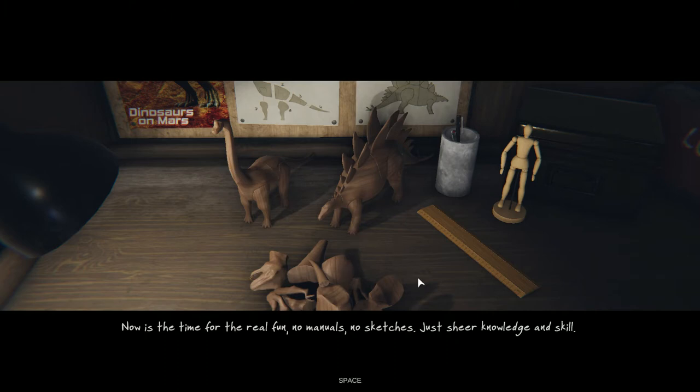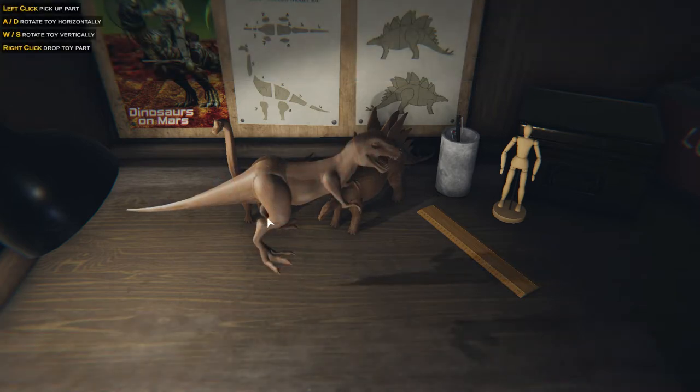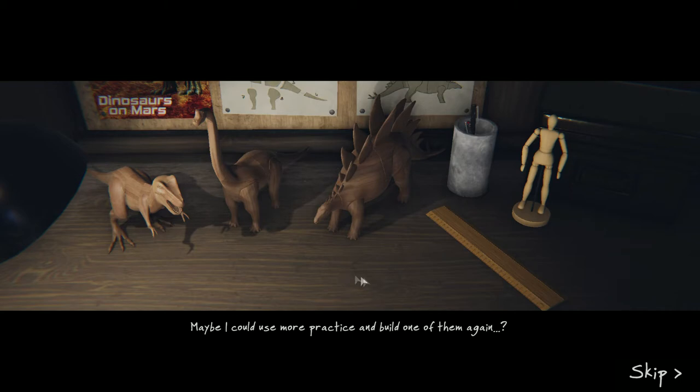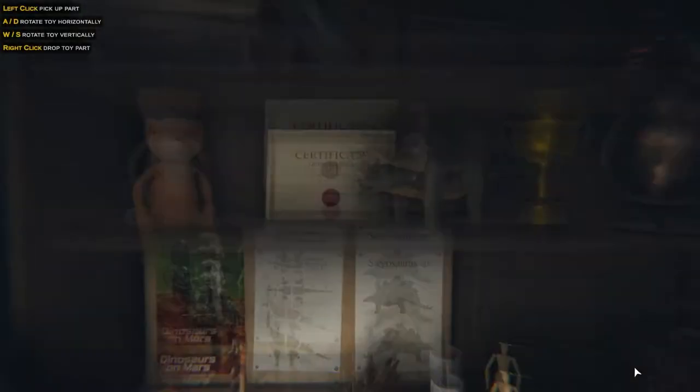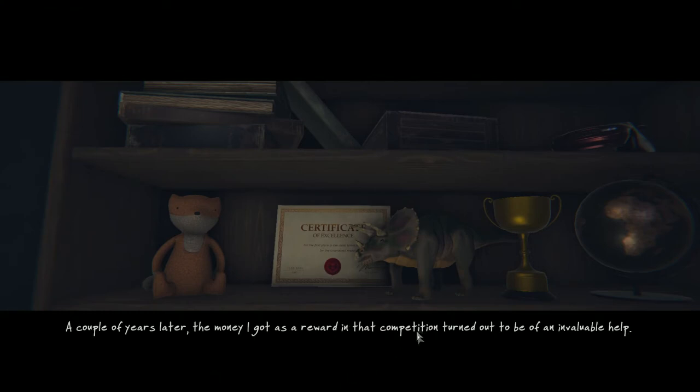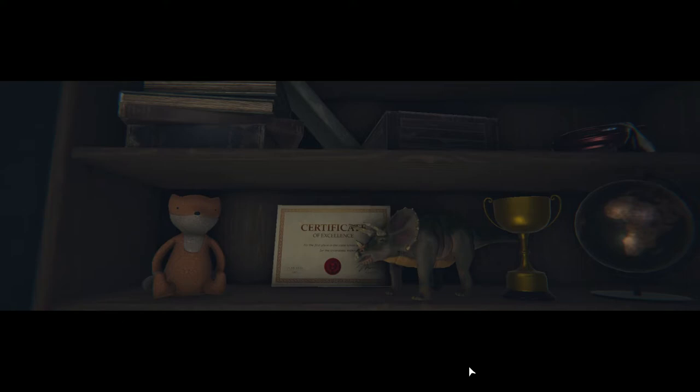This one's tougher — there's no manual, but I got the sketch at least. Stegosaurus. Now is the time for the real fun: no manuals, no sketches, just sheer knowledge and skill. Very sweet. Maybe I could use more practice and build one of them again? I even won the local talent show once — they loved my triceratops. A couple of years later, the money I got as a reward in that competition turned out to be of invaluable help. I was exactly 20 years old when I found an article about a paleontological group in a newspaper. Turned out they needed volunteers willing to work at the north of the country. It was a long shot, but I didn't want to miss such a great opportunity. I took a risk and signed up for the job, and as you probably imagine, it paid off.